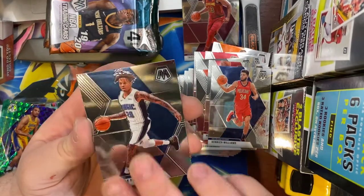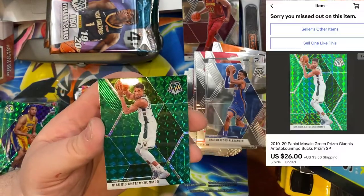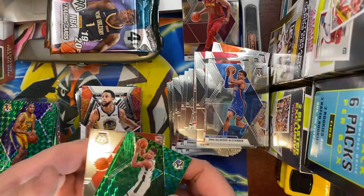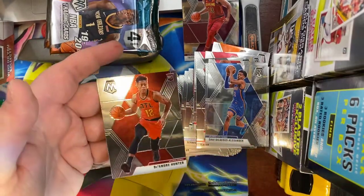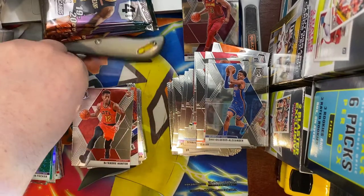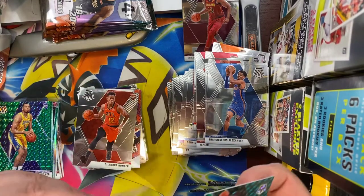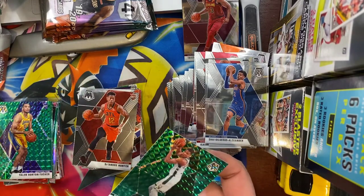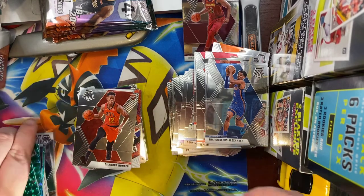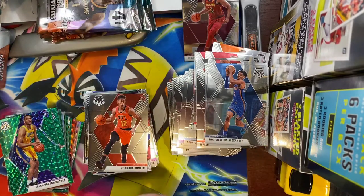Next pack: Markelle Fultz, Shai Gilgeous-Alexander — boom! That's a nice one right there. We got a green Giannis Antetokounmpo and that is sleeve-worthy! And we have a rookie of De'Andre Hunter — his base rookie, so it's a little bit better. Let me grab a sleeve for our boy Giannis because that's totally worth a sleeve.